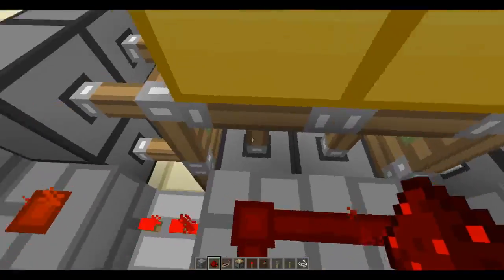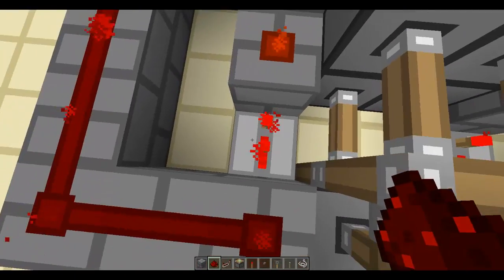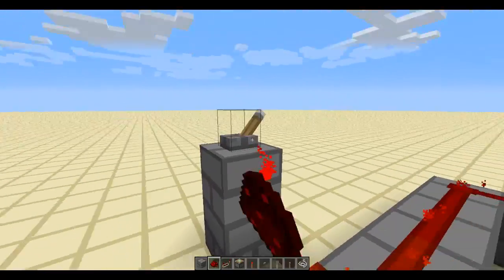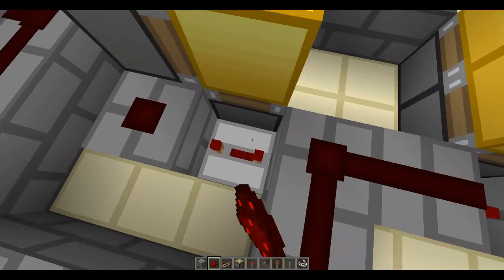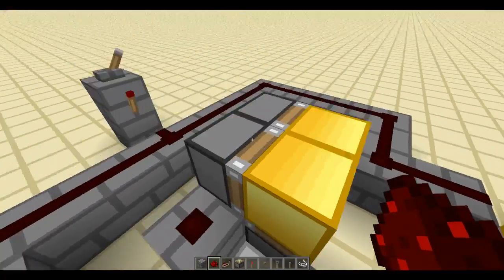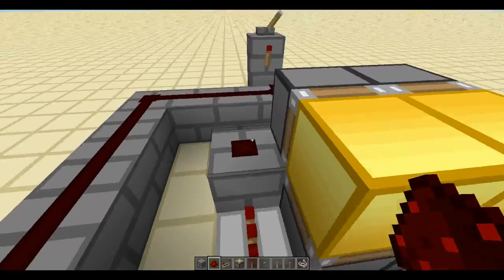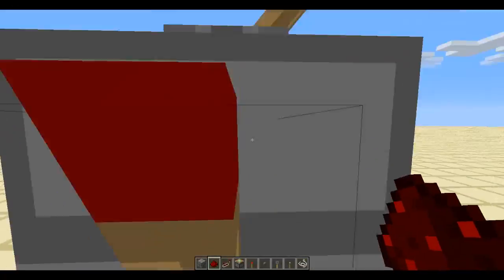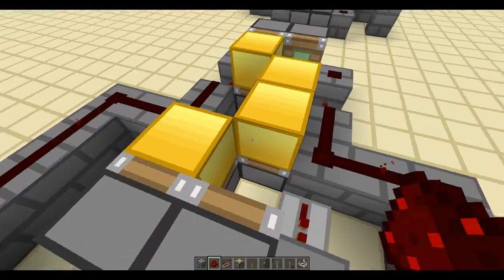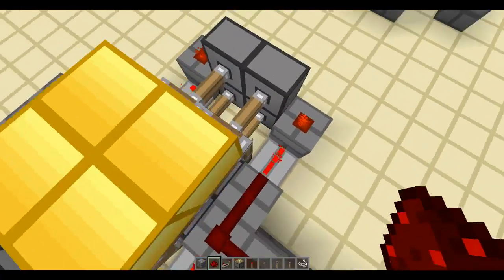Now here's the part why you need the delay: when you turn that off, you want this to retract first, and then it takes a tick later — it has a delay — and then this retracts. If you didn't have a delay, this would pull back at the same time as this retracts, but it'd be too quick. When this piston pulled back, these pistons would still be activated so it wouldn't be able to pull it back. You have to have the delay so that these pistons get a chance to quickly retract before these pull back.